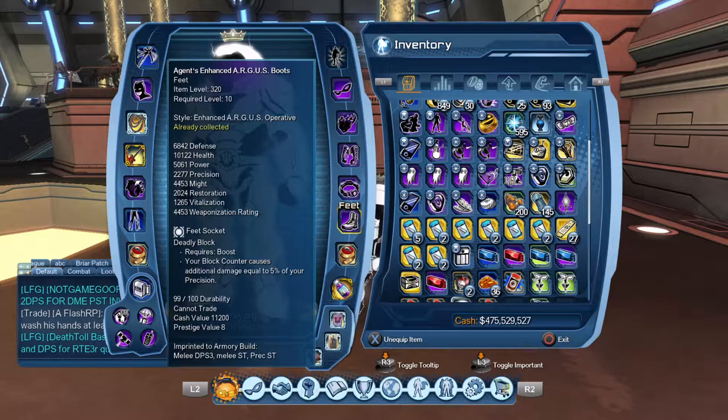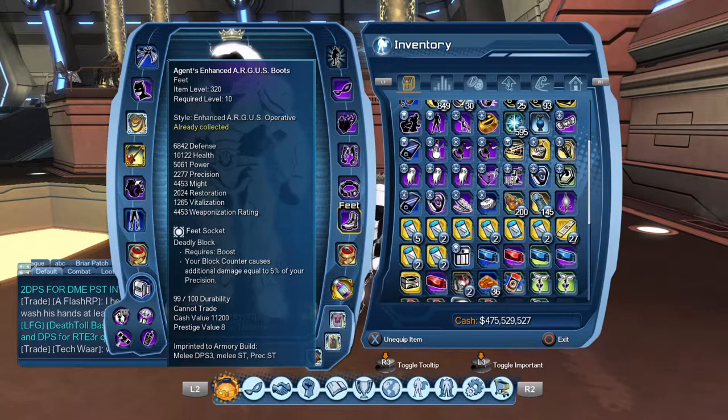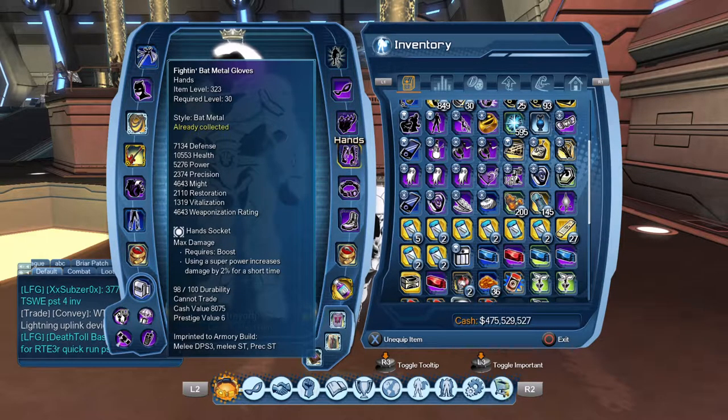For the feet socket for precision, I like to use deadly block or tumbling master depending on what content you're going to be in. For high-level elite content where mechanics play a major factor and you've got to roll a lot, I'll put tumbling master in. If not, go ahead and put deadly block, because even as a DPS you can still counter a lot of enemies and you're just going to do that much more damage. And then max damage for the extra 2% damage.